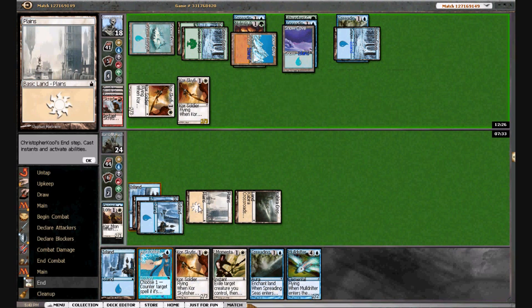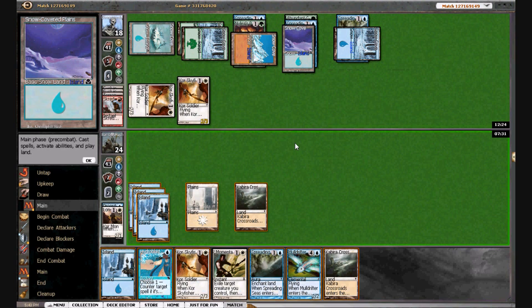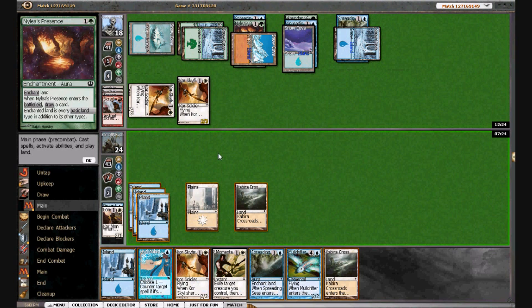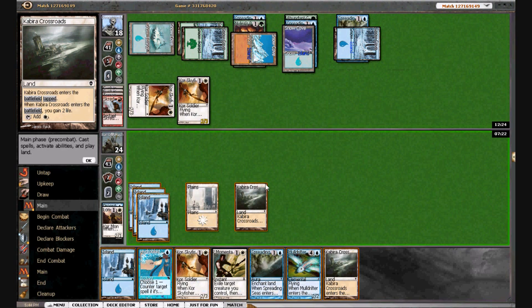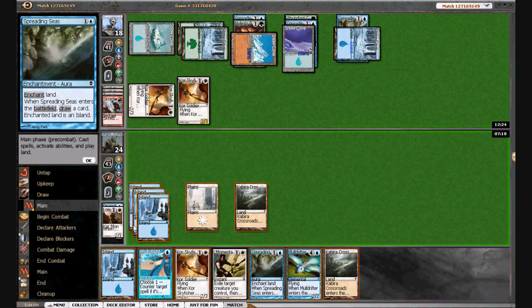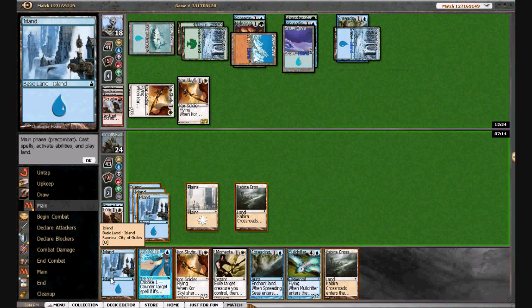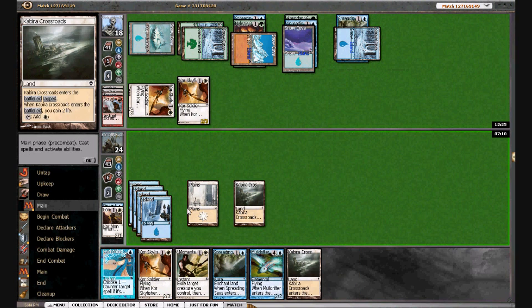We can go for this now and we also have Hydroblast to save us from a Scred. We can also bounce a Spreading Seas. But I think I want to hold up in case we find a Reality Acid. I think I am going to go for this play — we draw four cards so we're going to have to discard, but I think that's okay. We can counter what he's going to do.